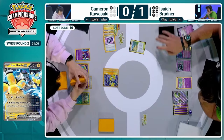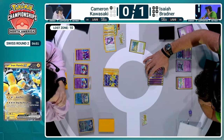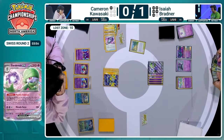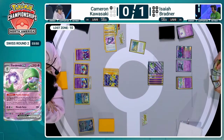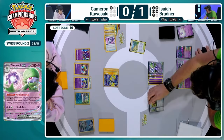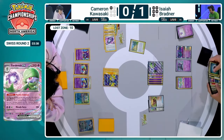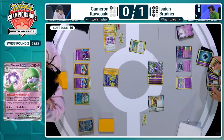Isaiah is going to promote Gardevoir EX back into the active position, putting those damage counters back onto it from the Psychic Embrace that accelerates energies from the discard pile onto your Pokémon. You do have to take a little damage, but Cresselia actually likes dealing with some of that. And Monkey Dory also enjoys having damage counters everywhere for that Adrenal Brain — we're finally going to see that with that Darkness energy.